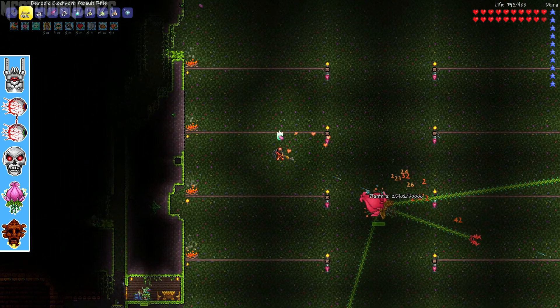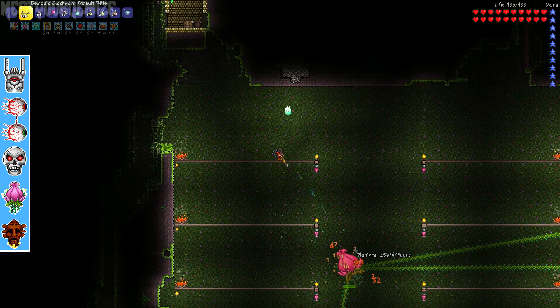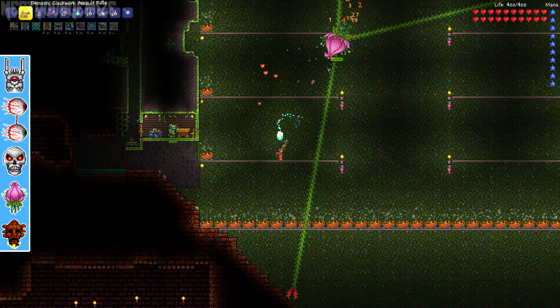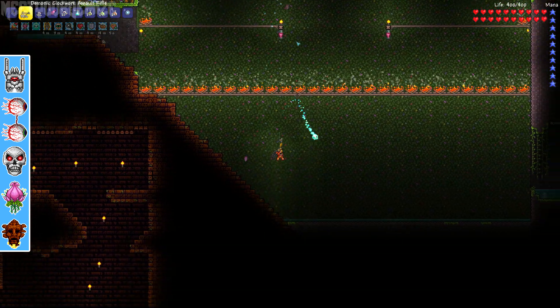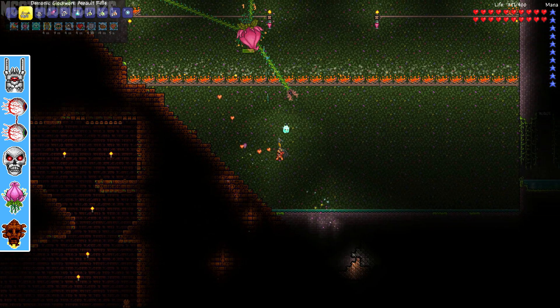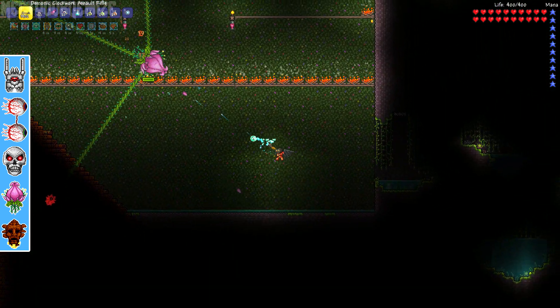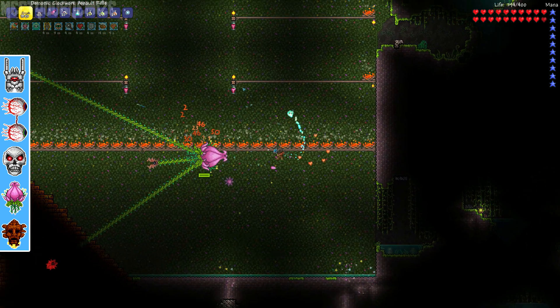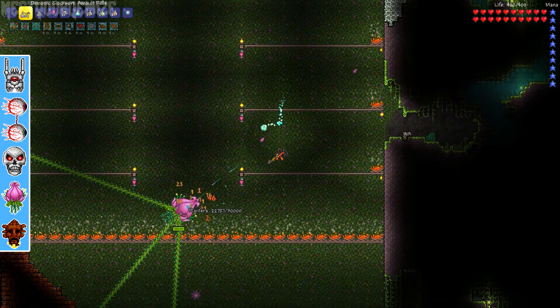So to start off, your world will need to be in hard mode and you must have defeated all three mechanical bosses already. Plantera's Bulb will then have a chance to spawn in the underground jungle and they aren't too rare anymore so your world will have a couple scattered about. You will just need to be on the lookout for the faint pink glow of the plant, and you can destroy the Plantera's Bulb with either a pickaxe or a drill, and by doing this you will summon Plantera and the battle will begin.